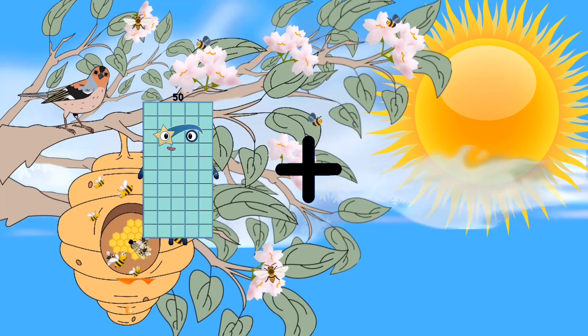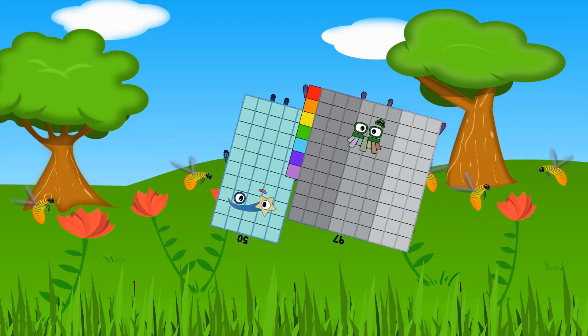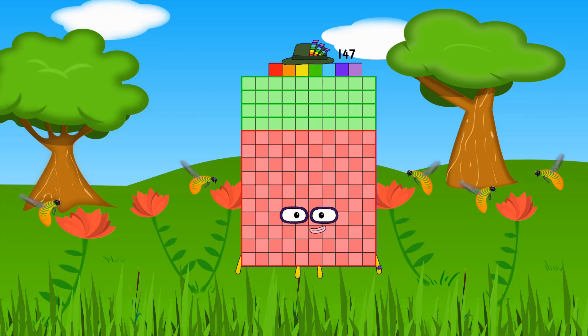Fifty loss ninety-seven equals one hundred forty-seven.